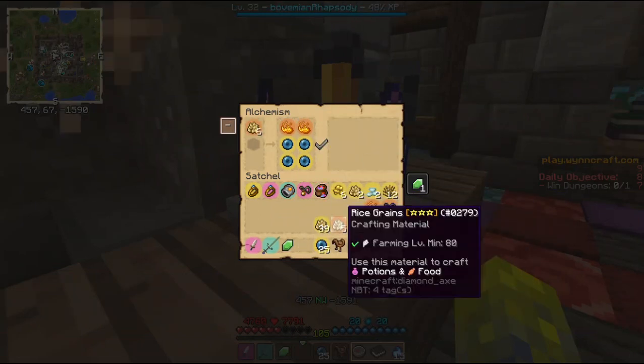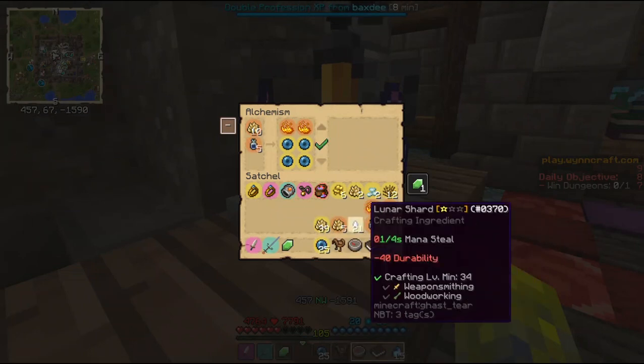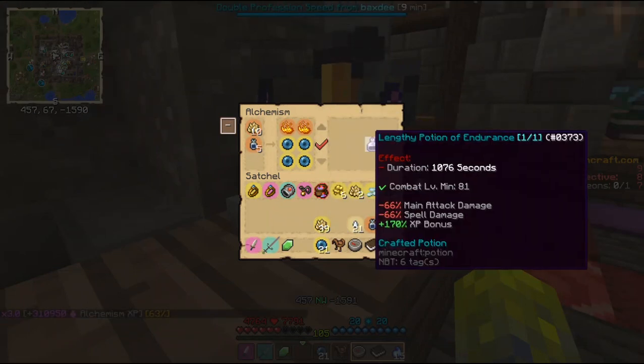I will put in the rice grains — five. And I can make this potion. Plus 170 XP bonus for level 81. That's really good.